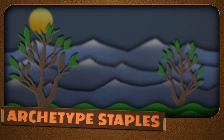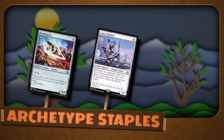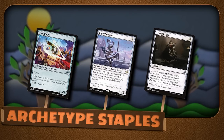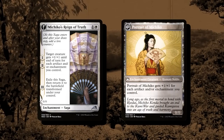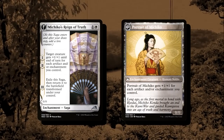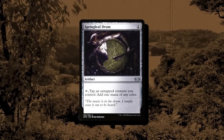Beyond that, the deck has a few staples in this kind of archetype. We have Ornithopters for free cheap bodies, Esper Sentinel to help us draw cards when our opponent is casting spells, and Portable Hole to interact with what our opponent's doing and remove blockers. Michiko's Rite of Passage — I'm not sure about whether we need more copies, but I've got one as an extra thing to draw so we can hit people for a bunch when we've gone wide. Springleaf Drum helps with going wide and allows us to play a low land count.